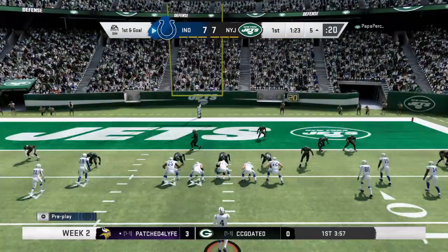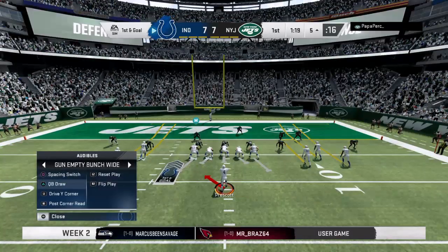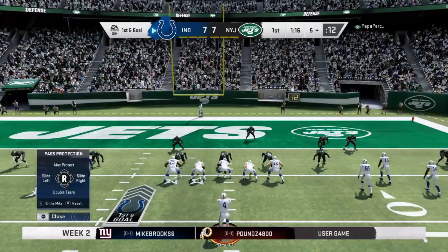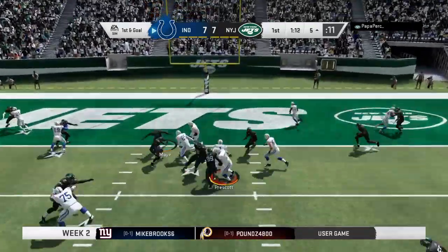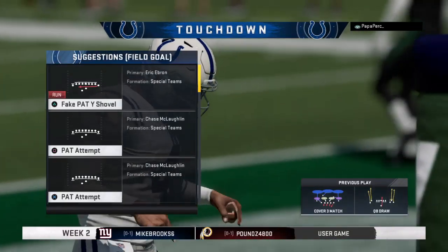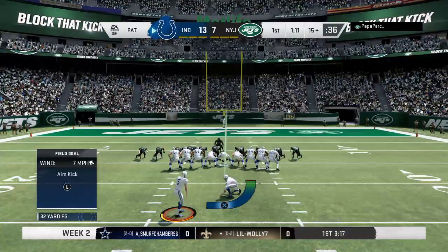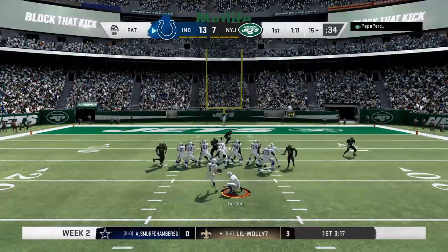They come out five wide, three of them to the right side. Stepping up — and he's into the end zone! Touchdown, Indianapolis! Dak Prescott with his sixth touchdown of the season, and the Colts have taken the lead.